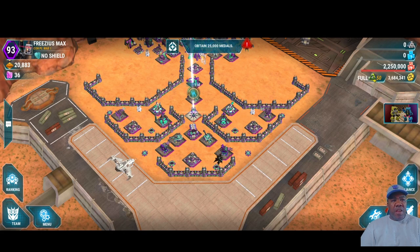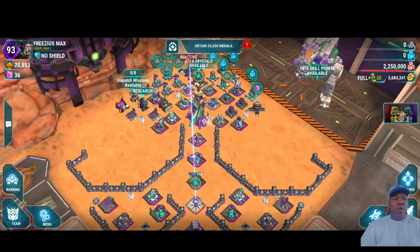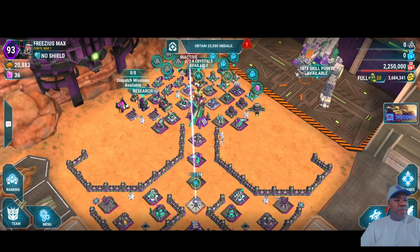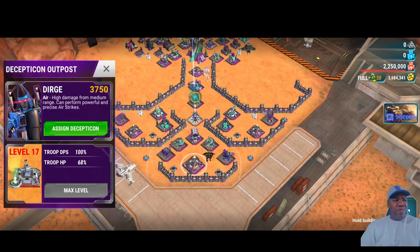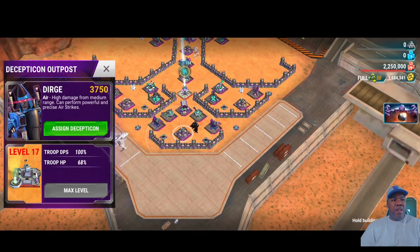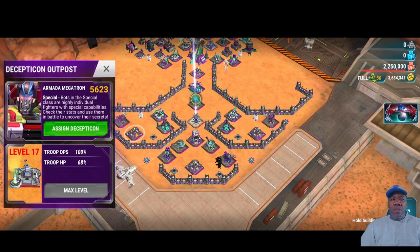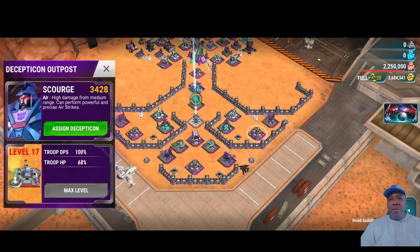Welcome to the battlefield. This new base is really starting to take over the meta. I'm going to start off by talking about the outpost spots — on the front side I've got a Martyr Megatron with ability 11. I've got Dirge in the center and Scourge out on the outside. For those on the Autobot side, we're talking about Lop, Blades, and Swoop.